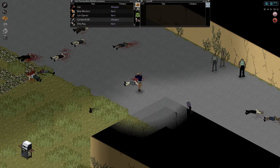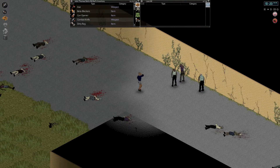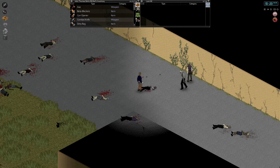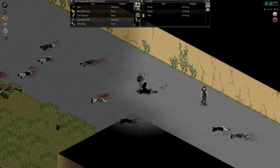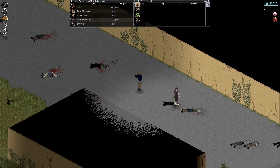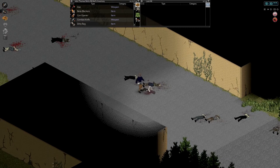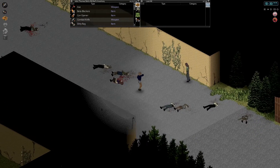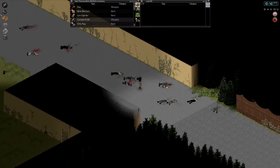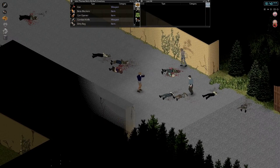I should probably take care of this guy first. We'll also be, if we can barricade this entrance up today, taking a look at some alternate base locations in town. You guys have mentioned, and you're probably right — it might be in our best interest to set up a base above ground so we don't even have to worry about zombies breaking in.